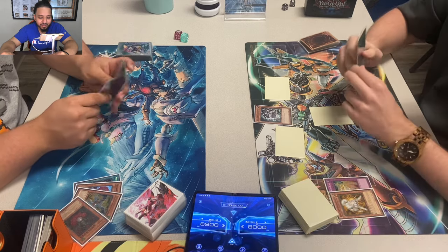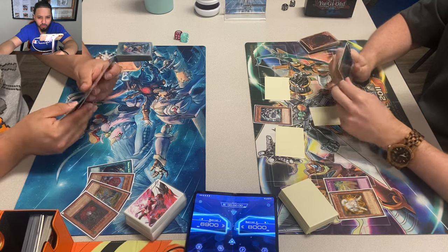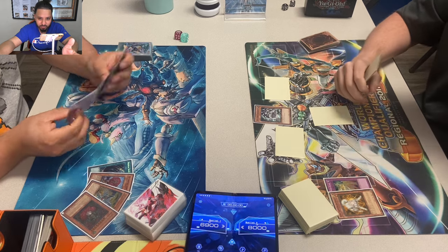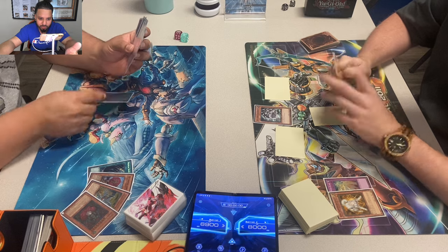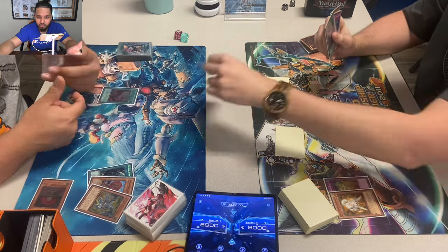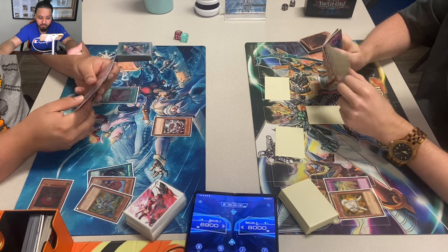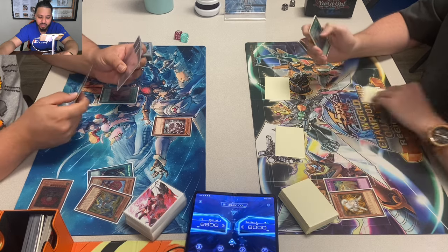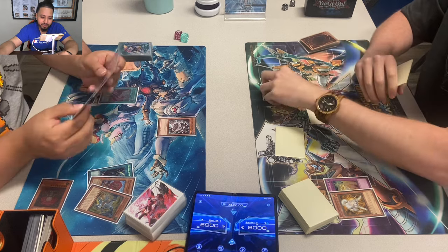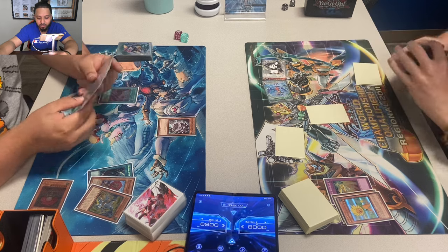This is not a matchup I've featured often on the channel — I think the only time was when Lowe's played against Donnell. Amaryllis has been doing well recently — it got second place at the RBET online last week and second at the Ultimate Time Wizard Tournament at YCS Raleigh. It's a deck you've got to be prepared for. Quick Draw, on the other hand, is basically a Pot of Avarice deck, but it's also a solid deck.